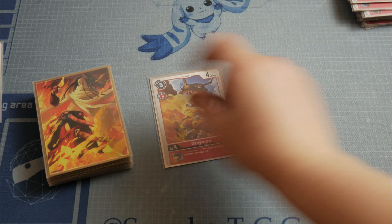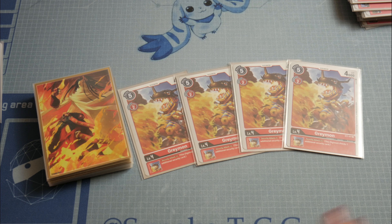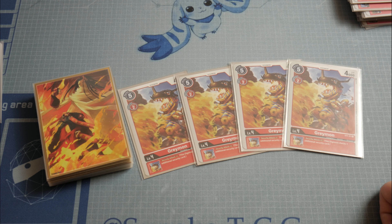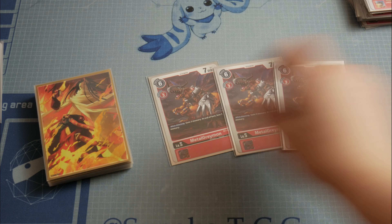Then we have 4 Greymon — I can't wait for the Party Tamers event to get the promo alternative art foil version of this card. It's super nice as it costs only 2 to evolve and has an inheritable skill of +1 security, which works very nicely in this deck. Then we have MetalGreymon, which I was mentioning before.